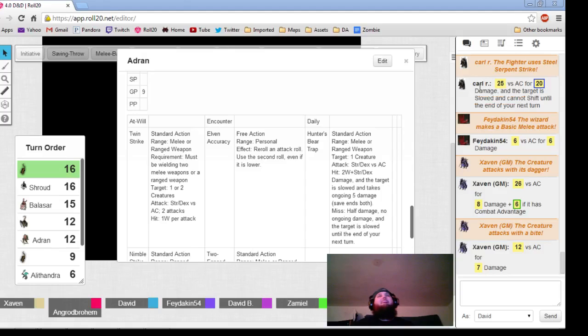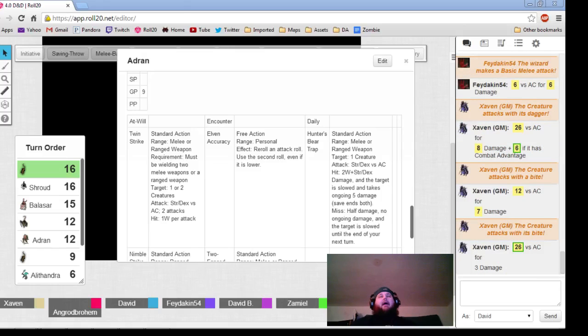The giant rat is going to attack Keldorn. Every Friday. And I need people that are going to show up and not say they're going to play and then not show up. I will replace people. And Trotty, it is your turn — you are flanking that bone rat with Balasar.